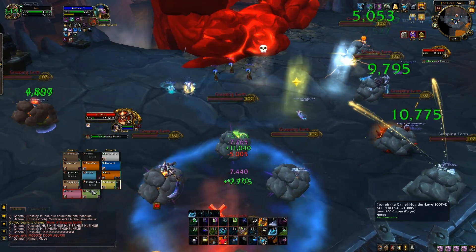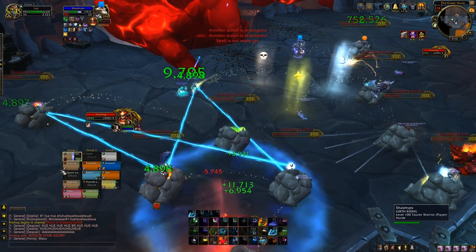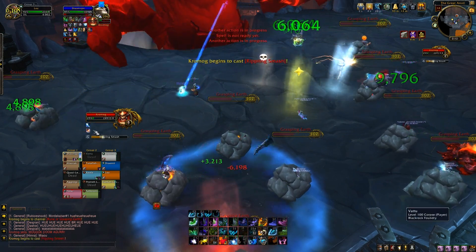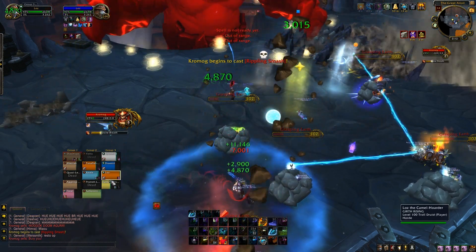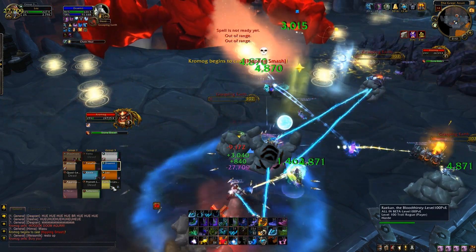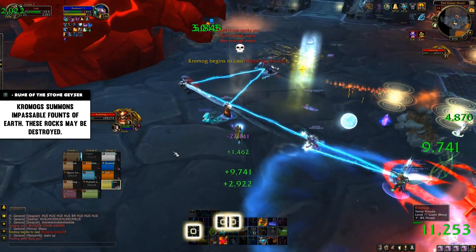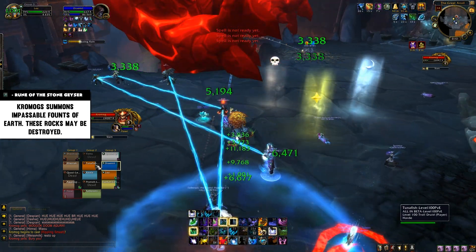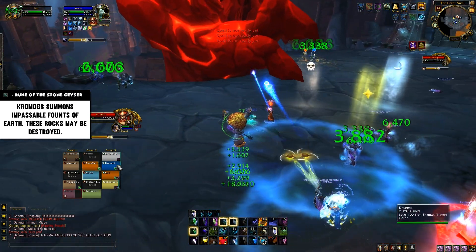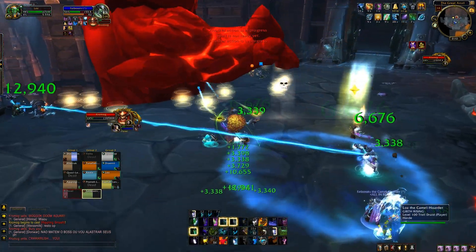It was quite interesting when he got to 30% — he turned really red, got very angry, and started doing a ton of damage. There's also one more ability listed that wasn't on display: Rune of the Stone Geyser, which apparently spawns rocks you need to destroy, presumably blocking off areas of the room. This might be a Mythic-only mechanic, and it'll be interesting to see how it works.